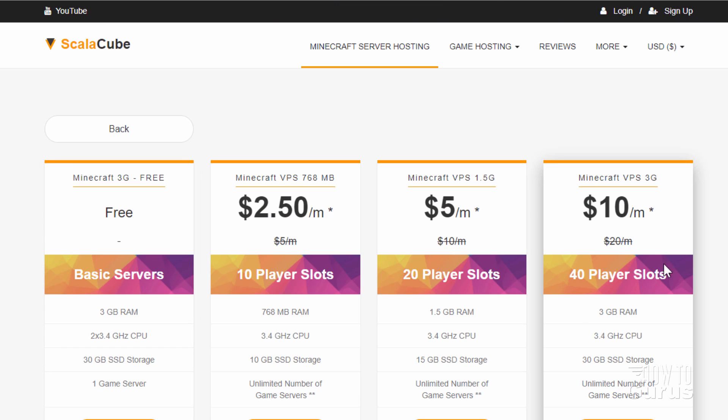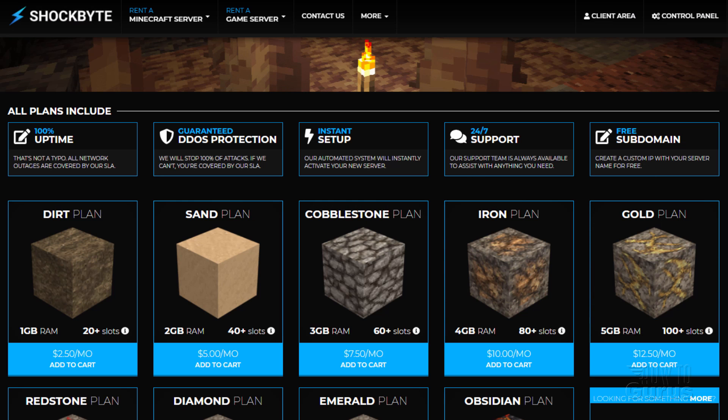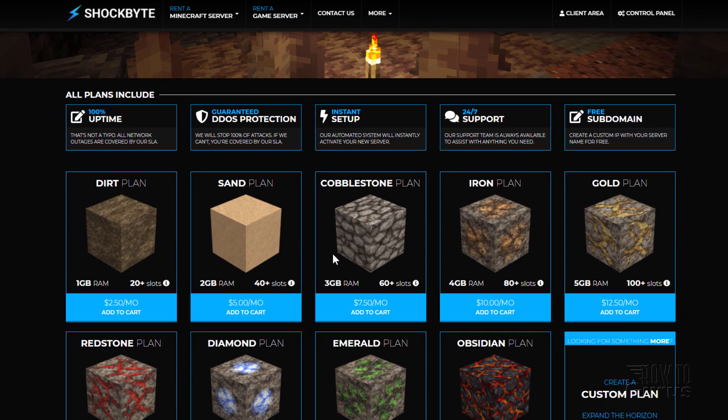I think you can start lower and increase if you run into problems, starting with 2 or 3 gig. ScalaCube has a 3 gig plan for $10 the first month, then $20 per month after that, but it's limited to 40 player slots. Finally, Shockbyte has a great deal at 2 gig of RAM for only $5 a month and 3 gig for only $7.50 a month — a really good deal.